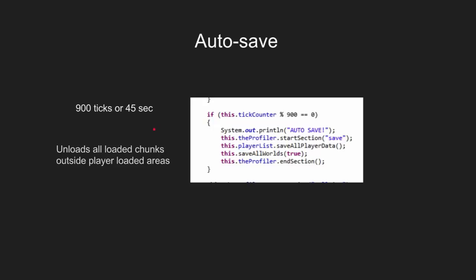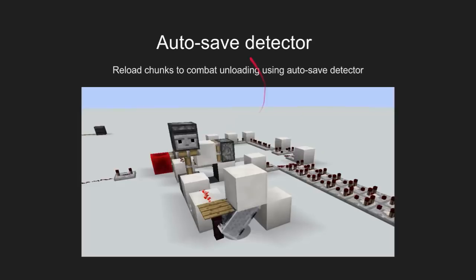Autosave comes along every 900 ticks or 45 seconds and unloads anything that is prematurely loaded. That includes any chunk that doesn't tick — hoppers and some tile entities can tick and not prevent the autosave from unloading that particular chunk. In a pearl cannon, anything gets unloaded because there are no ticking chunks. The autosave detector is used to reload the chunks that got unloaded, using a minecart that checks if a chunk has been unloaded and sends a signal to reload those chunks.